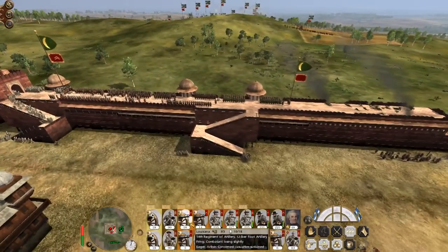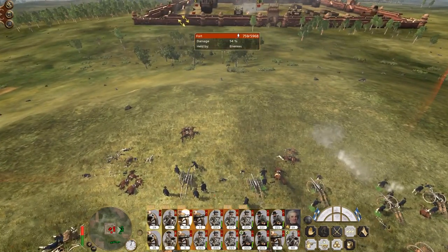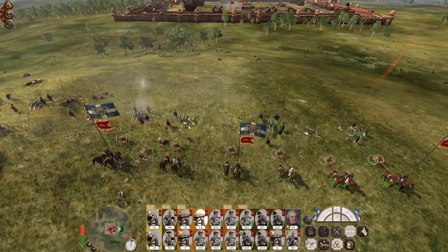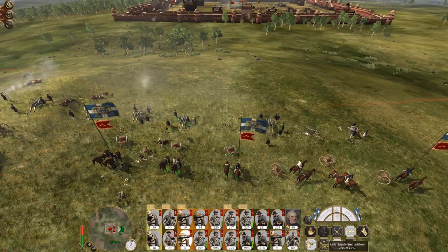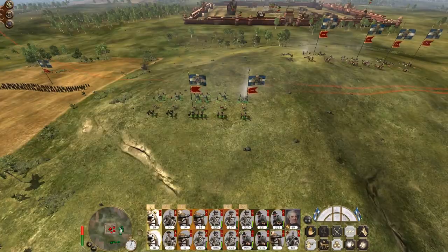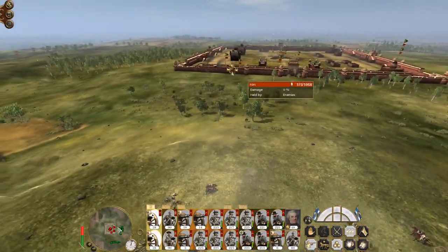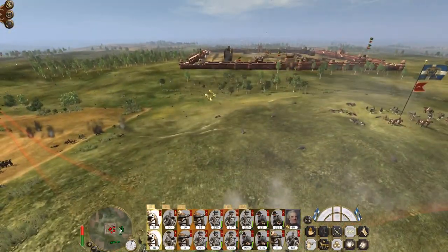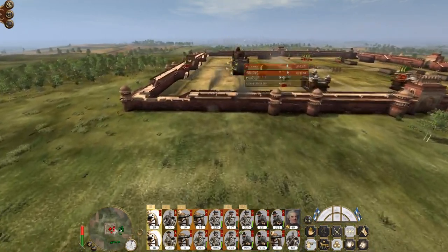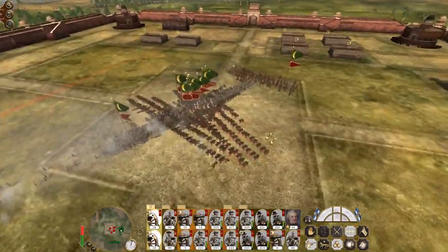Let's make sure we have a way in first. These guns are fairly useless — I'm tempted to limber them up and push them forward to do something. I could have put my guns out here but I couldn't escape the lure of firing into the center. No — focus on the breach. Let's get a definite way in first, then we can lob round shot into the center.